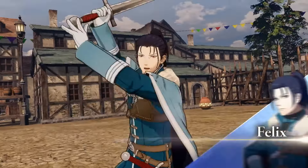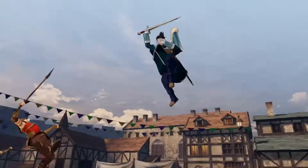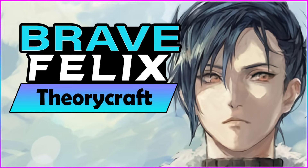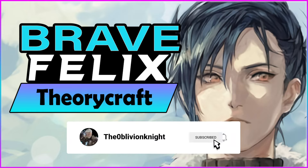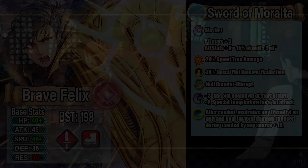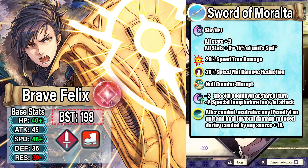With all three of these theory crafts you will see some similar effects amongst all of them, as I want to create some key effects for Felix as a unit, so that whenever we get a new Felix he would have some of these effects. One of the major effects you will see is something he had on his only base version: the ability to always have a special charge. With that said, let's jump into our first theory craft, which is the most likely option we will see but also a bit of the most boring.